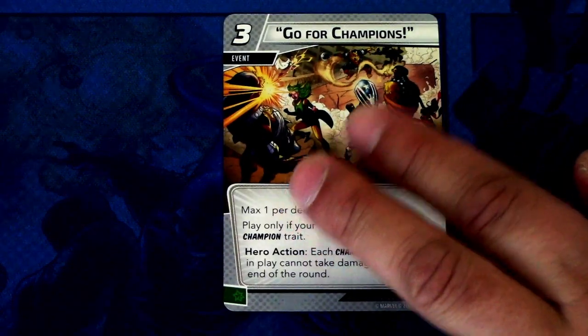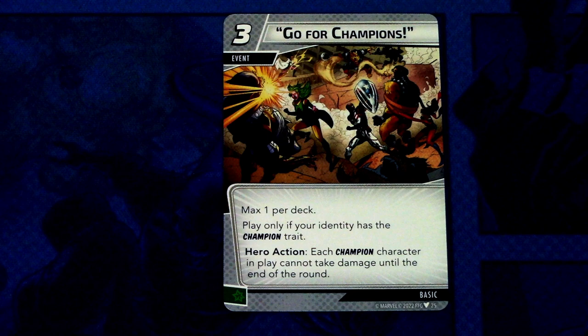Then we have Go for Champions — a three-cost event, only one copy, max one per deck. Play only if your identity has the champion trait. Hero action: each champion character in play cannot take damage until end of round. It can be committed as a wild resource. When you have a board full of champions you can play this so they won't take consequential damage or damage when defending — they basically all gain tough or similar protection.